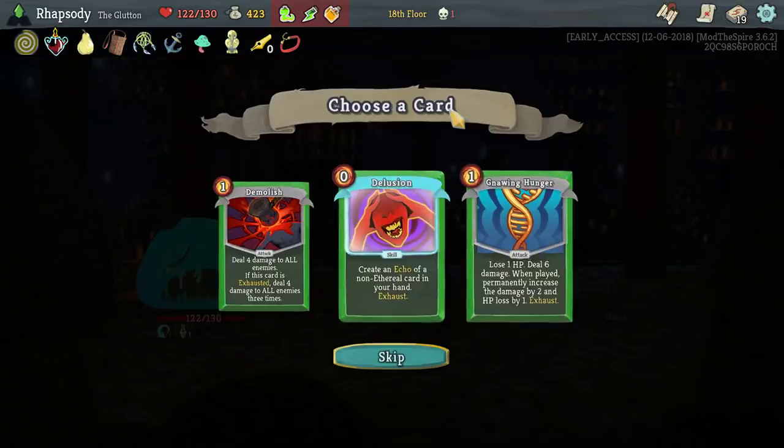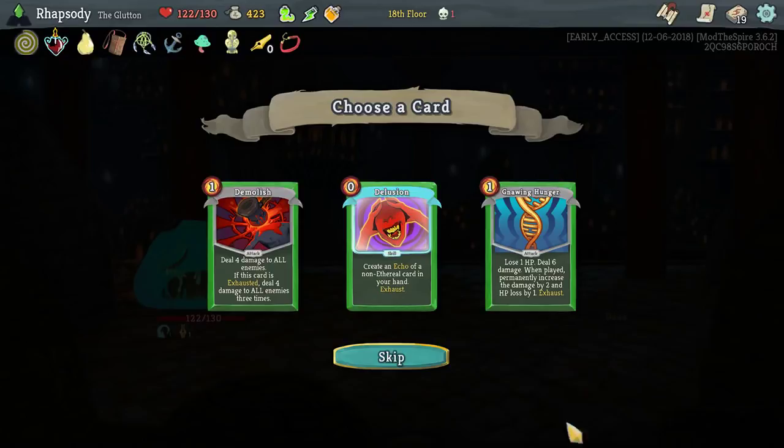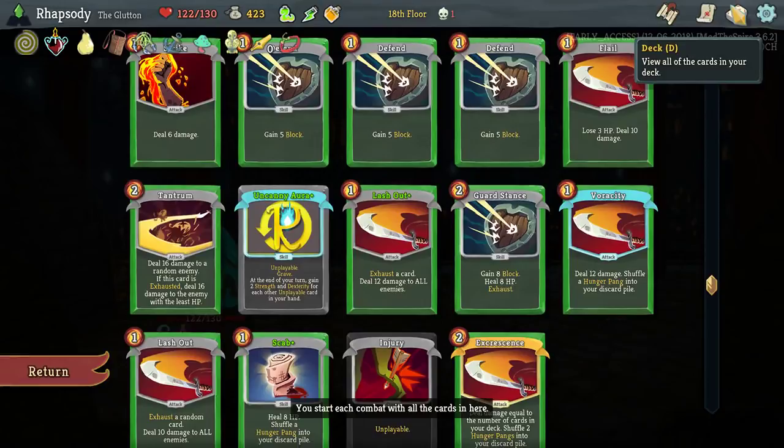An Echo of a non-Ethereal card in your hand — Delusion. Upgrades to two Echoes. Uncanny Aura being Echoed would be ridiculous. That's a two-card combo, but I can always retain the Delusion. Taking it.